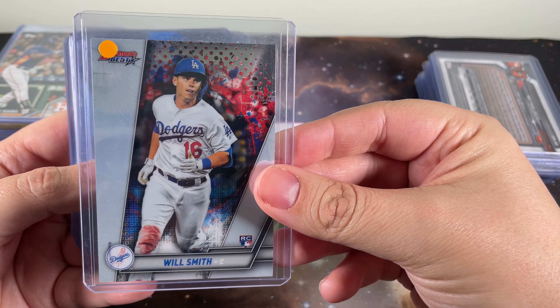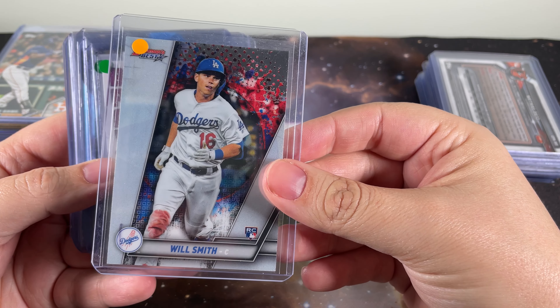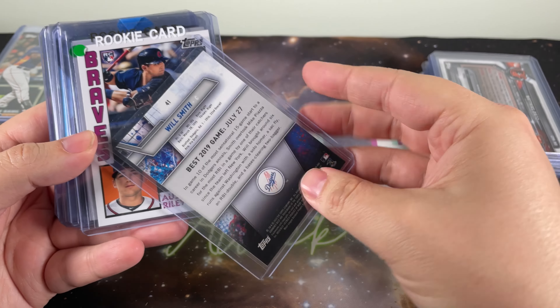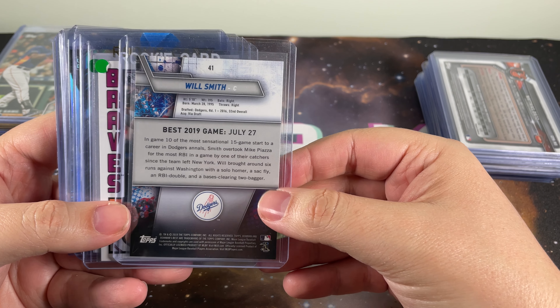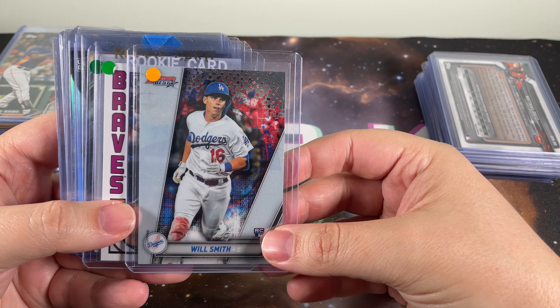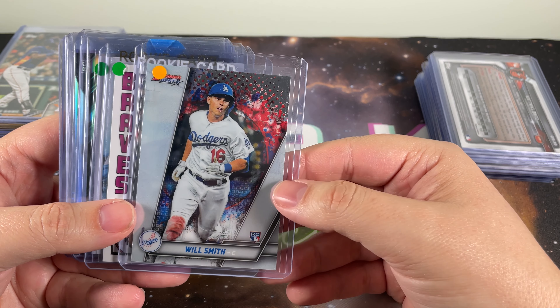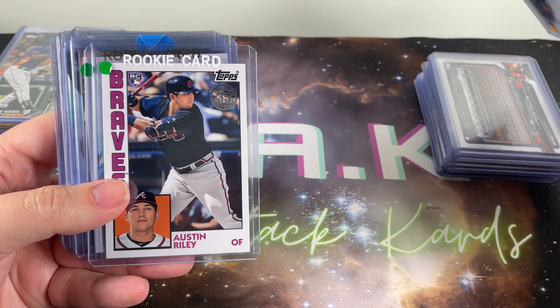Got a beautiful Will Smith Bowman's Best rookie — this card just caught my eye. I think Will Smith is a fantastic player. I don't know what the Dodgers are going to do with the log jam they have at catcher, but one would think you could trade for a weaker position or maybe even some draft capital and make another run, because the Dodgers look loaded.